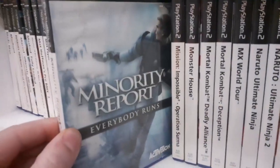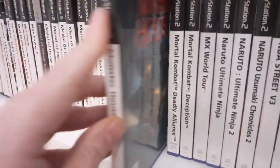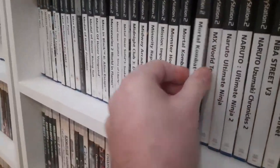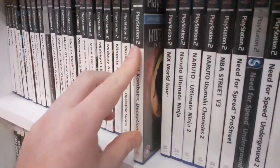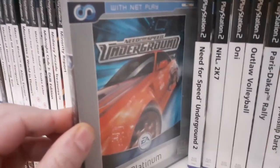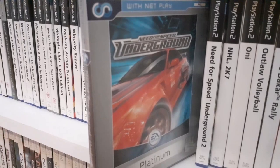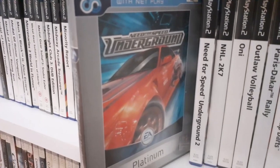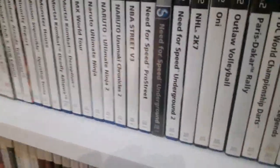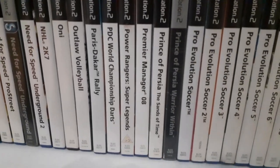Minority Report — not sure where that came from. Monster House — I want to say that was a film. We've got Mortal Kombat: Deadly Alliance and Mortal Kombat: Deception — I played one of those a couple of years ago, not bad. Need for Speed Underground — this was massive, it came out around the time of the Fast and Furious franchise at its peak. Everyone loved it. I always used to drive the Peugeot 206, and then when I got older, it was actually the first car I bought because of this game. The Pro Evo section has quite a few games — they're not worth much now but may be in future.